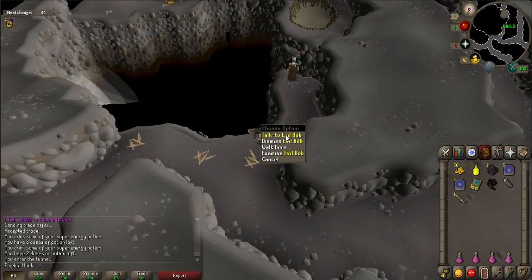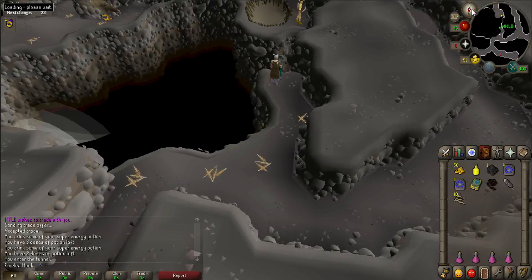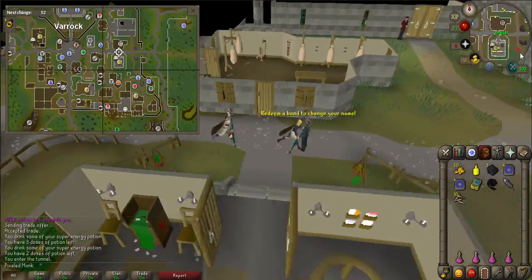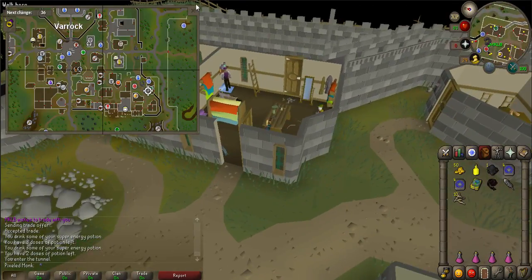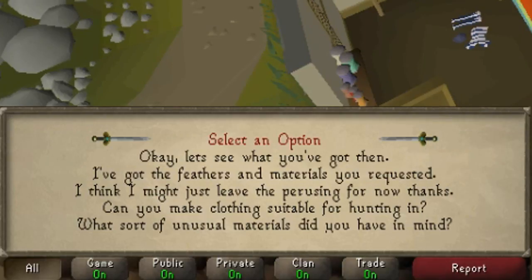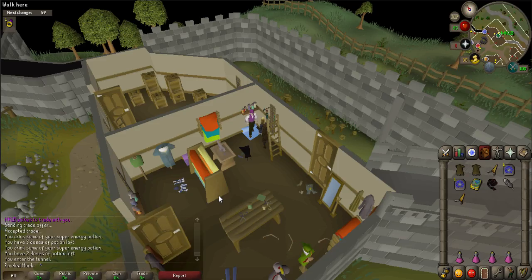Once you have finished talking to him, collect 10 eagle feathers from the giant feathers pile and teleport to Varrock. Go to the fancy clothes store in the southeast corner of the city and talk with the shop owner. Say, well, specifically I'm after a couple of bird costumes. He will ask for materials. Talk to him again and say, I've got the feathers and materials you requested.